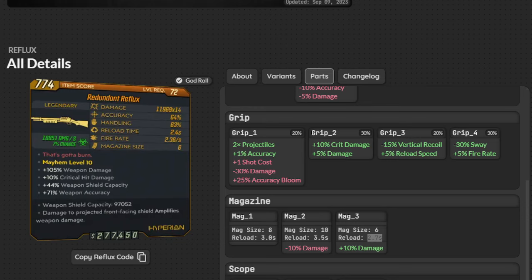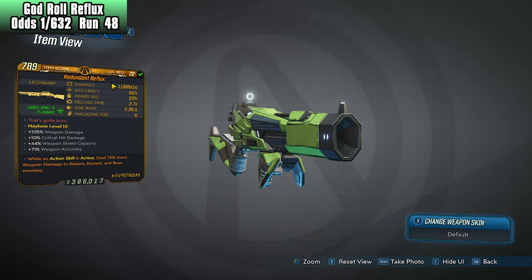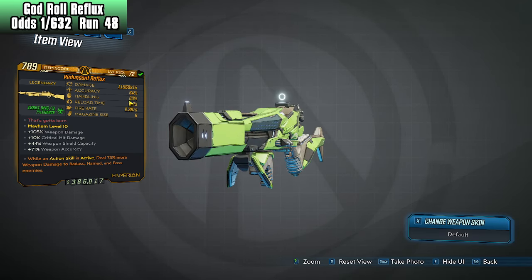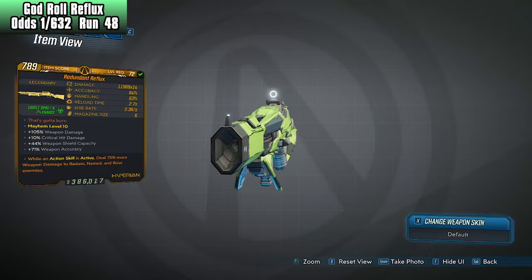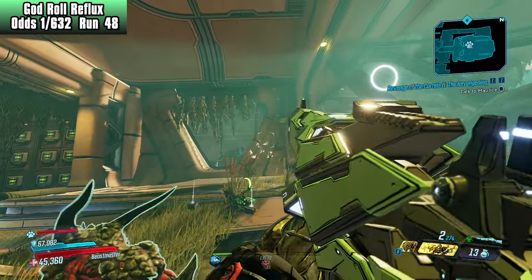11,969 times 14, 64/63, 2.7 reload, fire rate 2.36 times per second, and a mag size of 6 — ladies and gentlemen, this right here is a God Roll Reflux! Our odds were 1 out of 632, and here we have it — exactly the same numbers: 11,969 times 14 for the damage. The accuracy, handling, reload time, fire rate 2.36, and the mag size of 6. We have a God Roll Reflux — absolutely incredible!